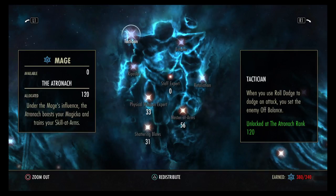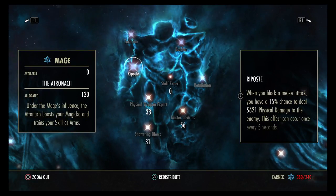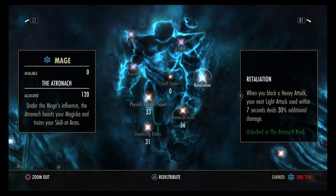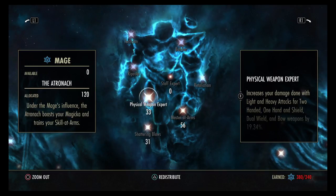This is where it's crucial — you want this passive, and you need to have 120 points in here. When you use a roll dodge and you dodge an attack, you send an enemy off balance. So anytime you roll, even if you're on your back bar, you're going to send them off balance. You want 120 there, and that goes with the off-balance build too.